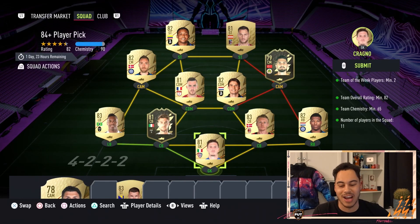This squad will cost you around 35,000 coins. The two informs all in are going to cost you about 25-26k, and then you've just got to fill out the rest of the squad to get that 82 rating. If you have other informs, just slot them in — there's enough chemistry.